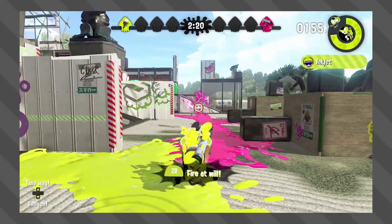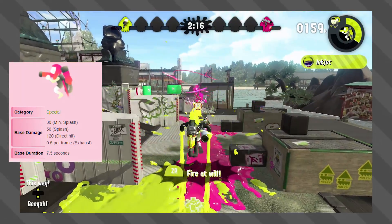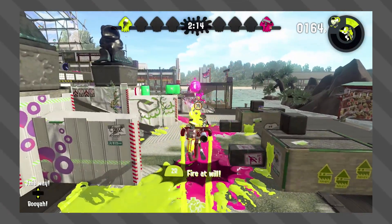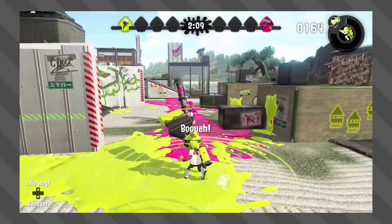Next up is the Inkjet. Each shot of an Inkjet does 120 damage, and it only required 4 direct shots to take down the Booyah Bomb. So I guess that's a pretty good special to go up against the Booyah Bomb if you're at a certain distance.